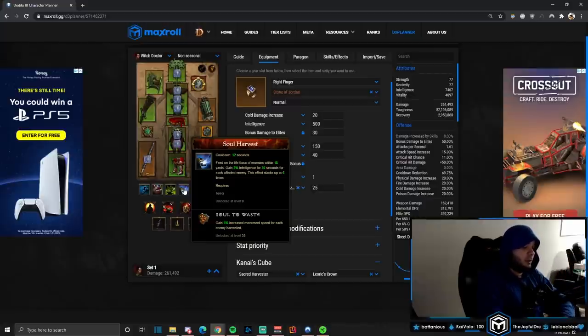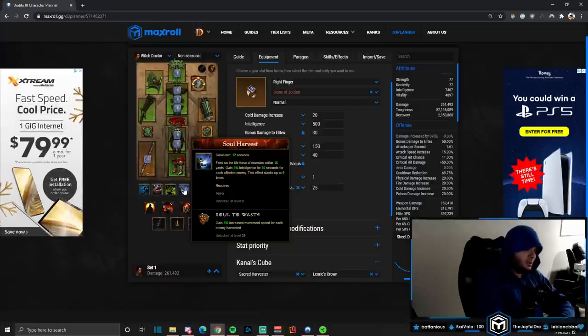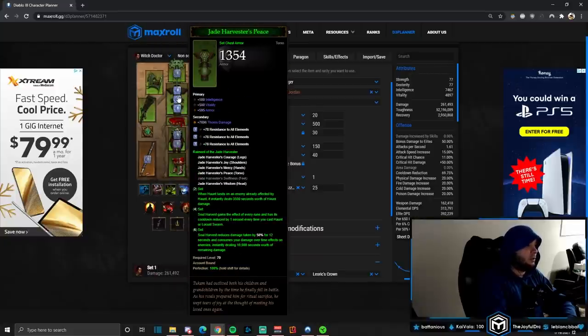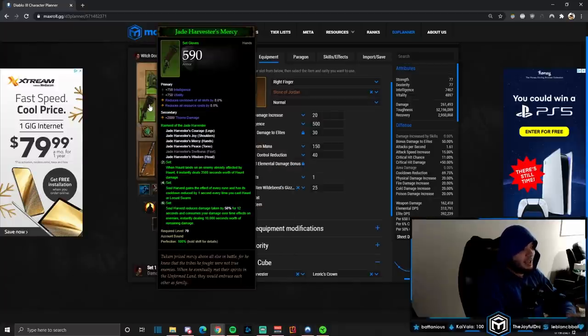Literally the objectives are just 'play Jade' — that's all you have to do. The map is kind of big and the pathing takes a little time to get down, but if you've played Jade before you'll probably destroy this. For the Jade set dungeon we need the full set: helmet, shoulders, gloves, chest, pants. Ring of Royal Grandeur in the cube completes our set. The two-piece: when Haunt lands on an enemy already affected by Haunt, it instantly deals 3,500 seconds worth of Haunt damage.